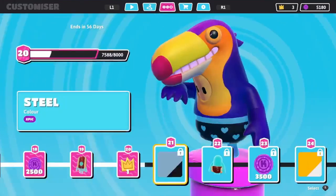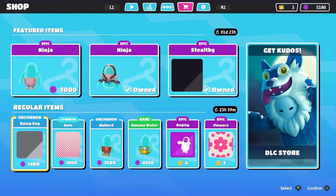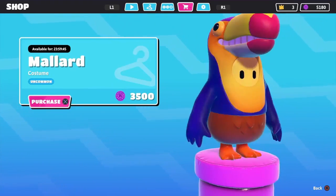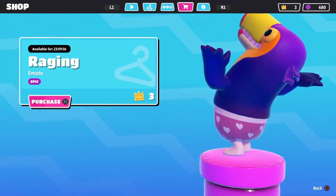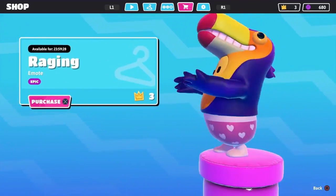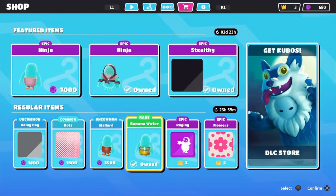Let me put back my Toucan and let's see what this item shop has to offer today. Rainy Day was here two days ago, Dots was literally in the last item shop. Mallard — I'm not going to buy this. Banana Water — yes, I need to buy this because it's for the collection. Raging Emo — not worth my three crowns to be honest. This item shop is kind of bad, not going to lie, but it's an okay one.